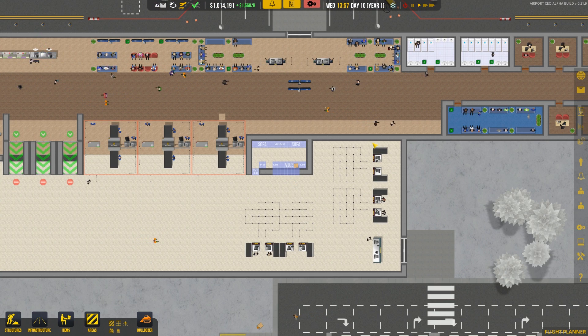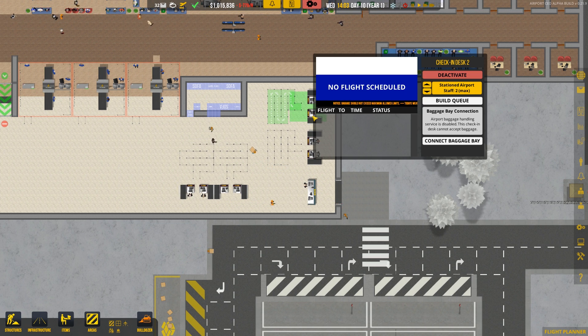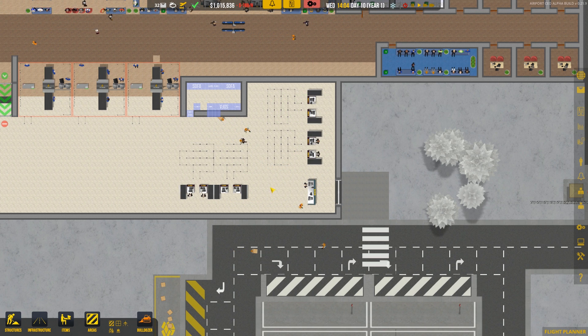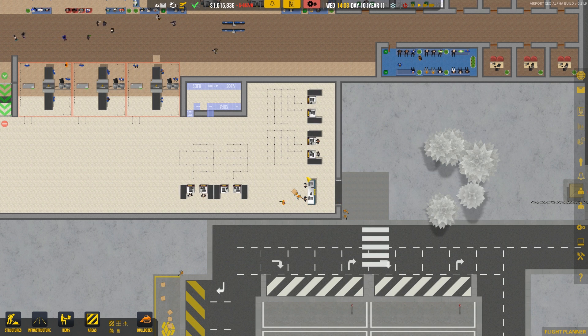That's our new security seating area, which is going to help these guys travel to and from their posts a little bit faster. What I also want to do is move both of these check-in desks. We can't really move them, so we have to delete them — not too many people seem to be using them anyway. But we cannot remove a check-in desk with assigned flights — we have assigned flights over here.